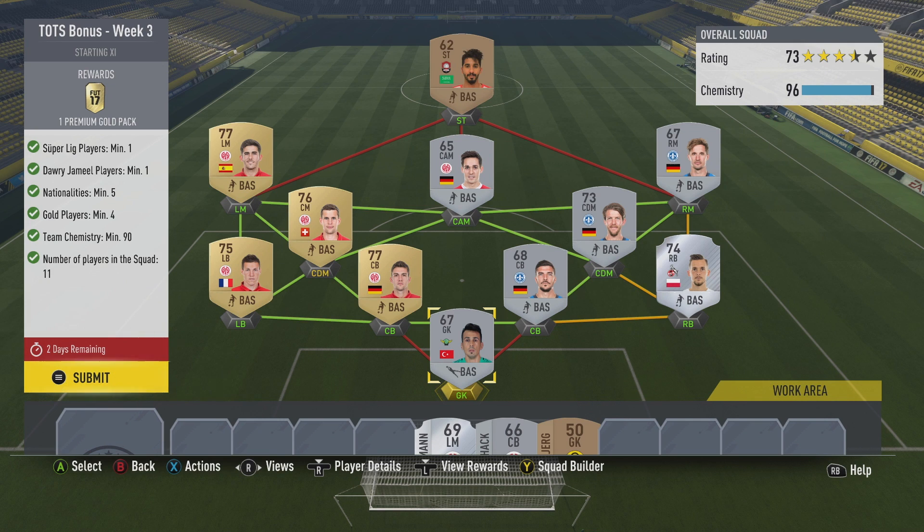What I did was, since I've been opening a bunch of Bundesliga packs, I just combined my Bundesliga players together to give me some good green links so the chemistry can boost up to 90, and then two other players. I just go to the market and get the cheapest Super League players ever. As you can see right here, if you got non-rare or silver players from Bundesliga in your team, I think you should use them because this is the cheapest way to get it done.